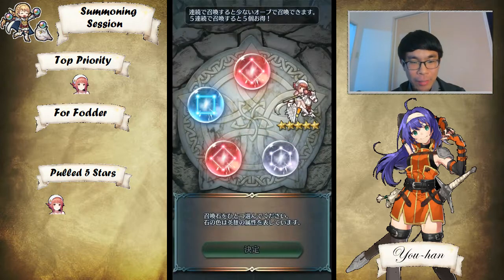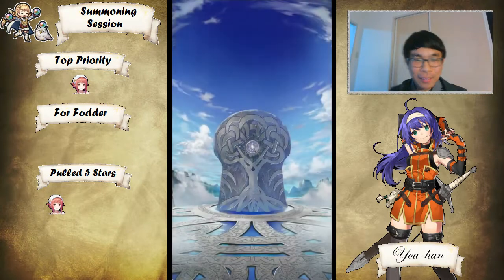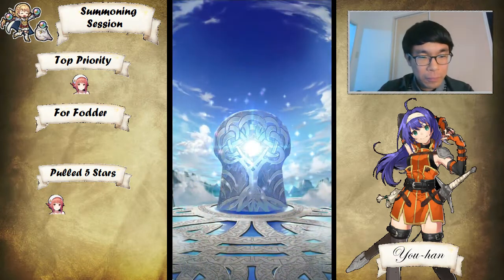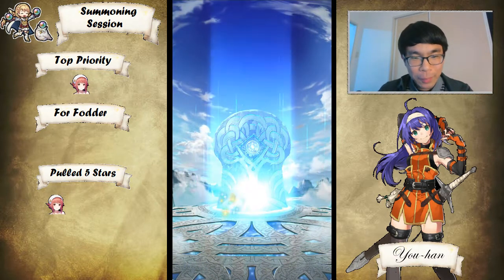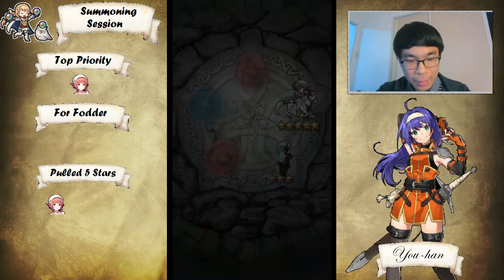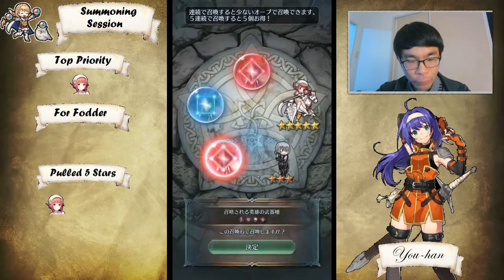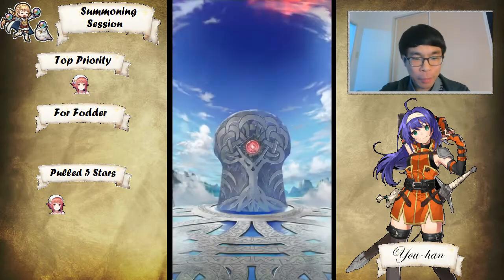I'll go the colorless and the two reds, and then I'll end it - just to see if I can get an Elise. Alright, so this was pretty good. Kaze please? Nope. Man, this guy needs a PRF so hard. I think we're right almost at 50 orbs spent, so that's perfect.